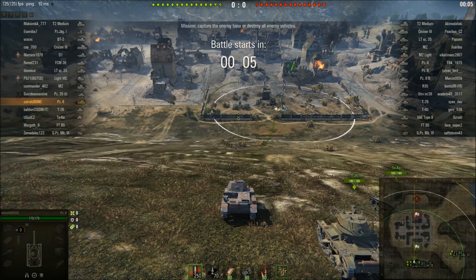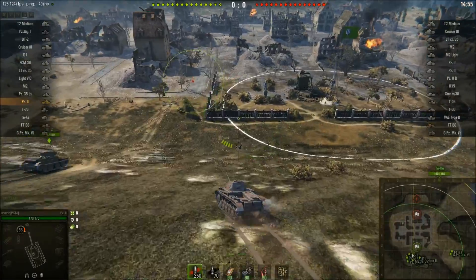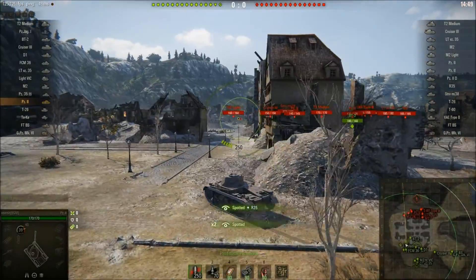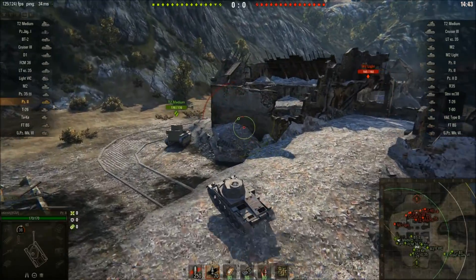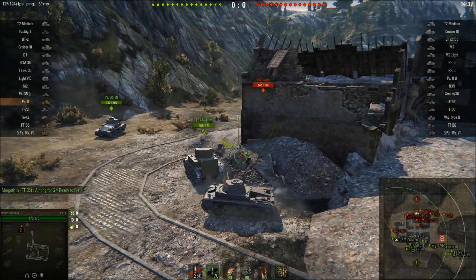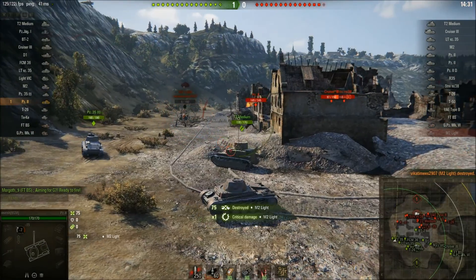This is my second game in the tank after rebuying it — I lost my first game but thankfully aced this one and sold it after. It's almost identical to the first game on Mittengard. There aren't many M2 lights on the enemy team — just one — so we're advancing, getting early spots and moving down to the same position as before. I automatically switched to premium ammunition against the M2 light, though I probably don't need it.